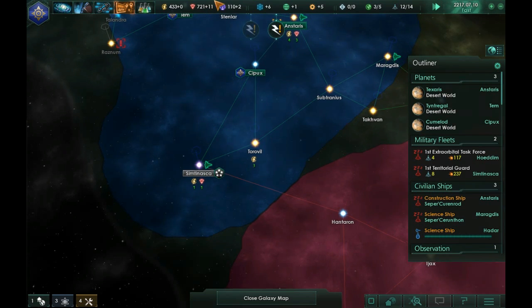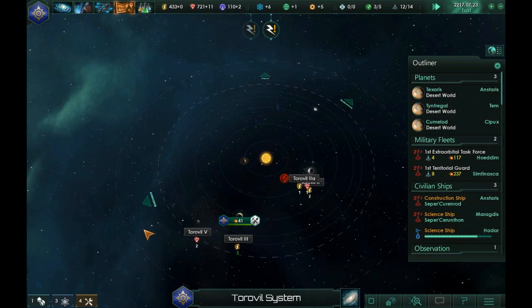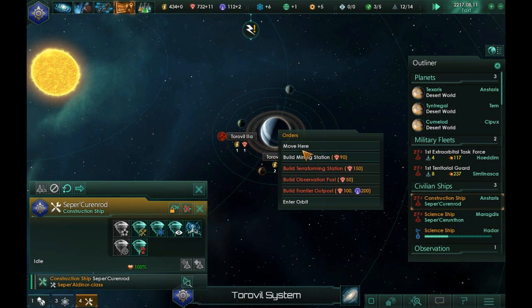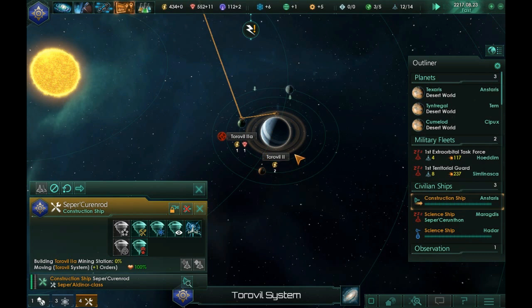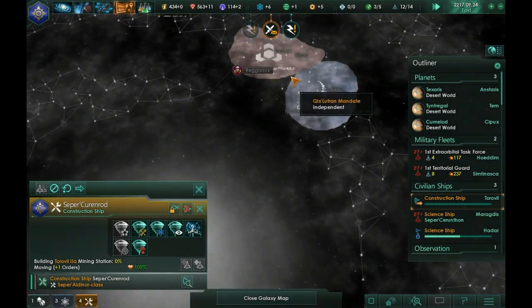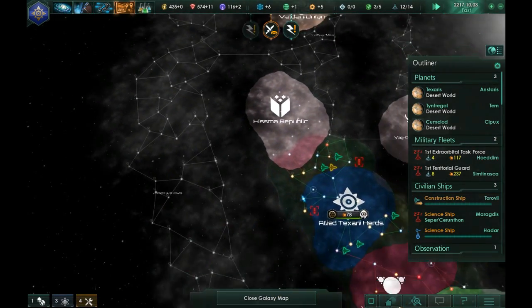I need to find more energy — there's some over here. I need you to come here and build a mining station there, and then another one here. A war has broken out between the Zukai Mondor and the Quix Lufren Mandate — those two empires on the far side. That doesn't really affect us.